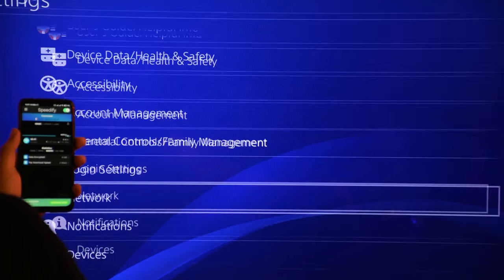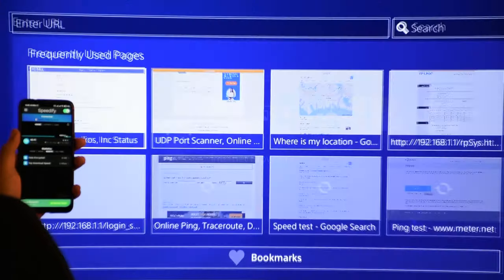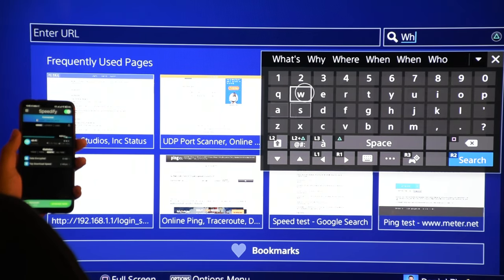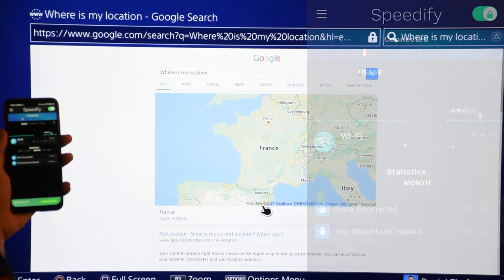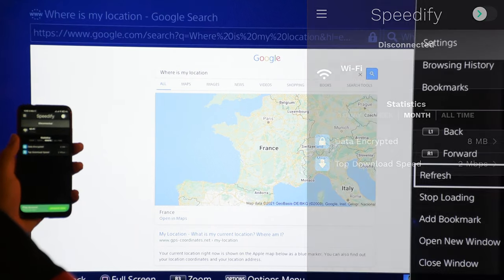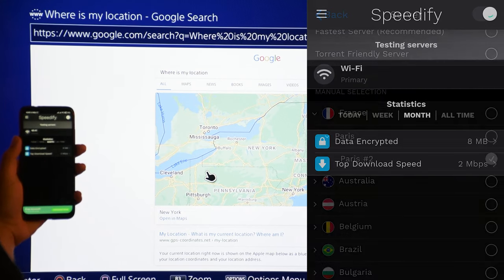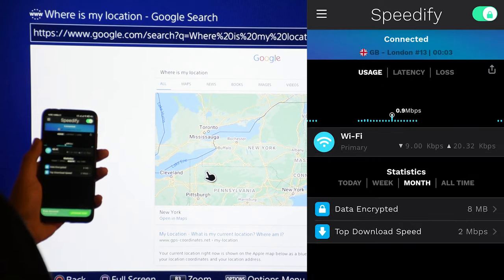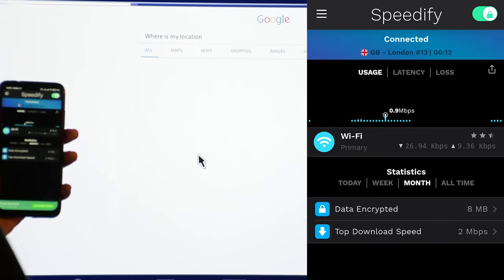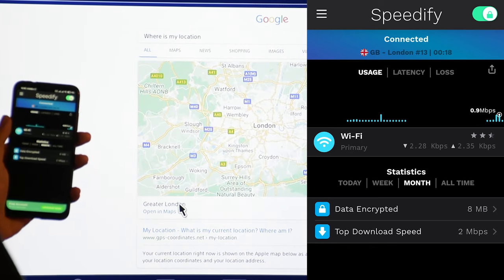To verify the VPN is affecting your console, go to a browser. On PS4 I can search 'where's my location' — it shows your location based on your IP address. Right now it shows Paris. If I turn the VPN off and reload, it shows New York City, meaning the IP reverted to default. If I reconnect to London and reload, it shows Greater London, which confirms the VPN is working. You can also test by searching for your IP address.